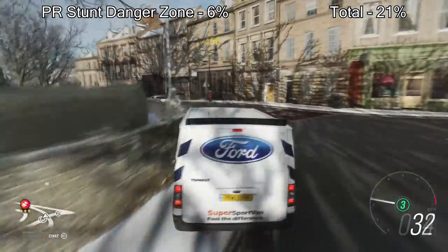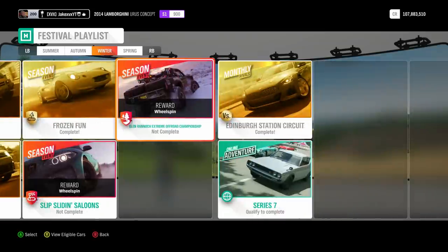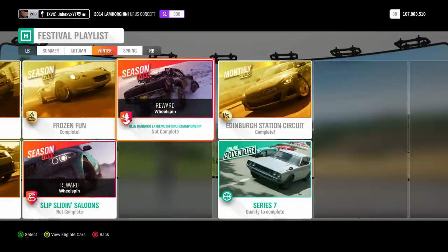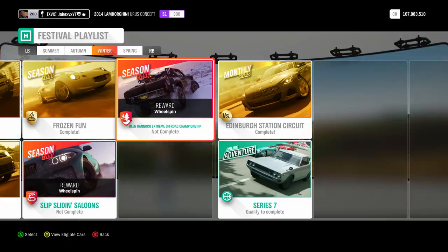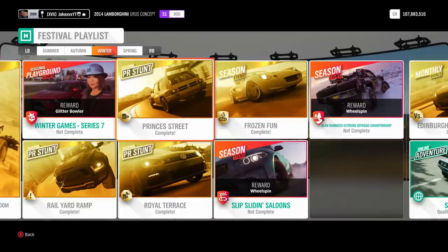If you scroll over to the right you'll see a bunch of seasonal PR stunts and seasonal events. I don't think it's worth doing all of the seasonal events because these have like three or four races each and you only get six percent, as opposed to 15% for the Forzathon weekly. So try to avoid the seasonal events for now.